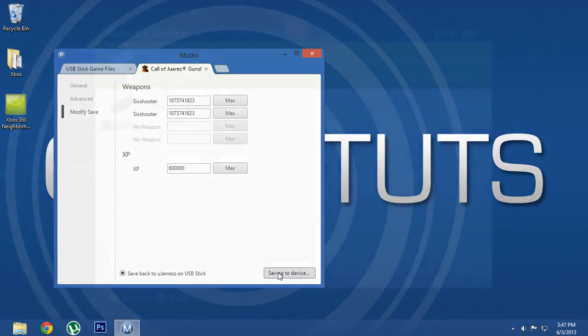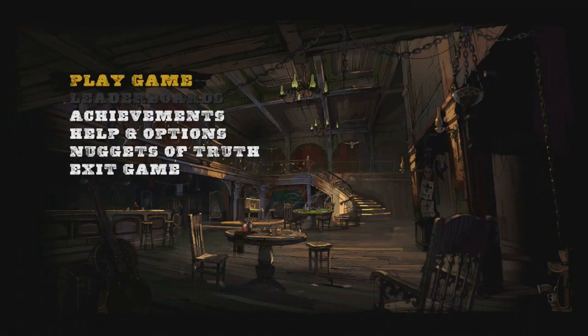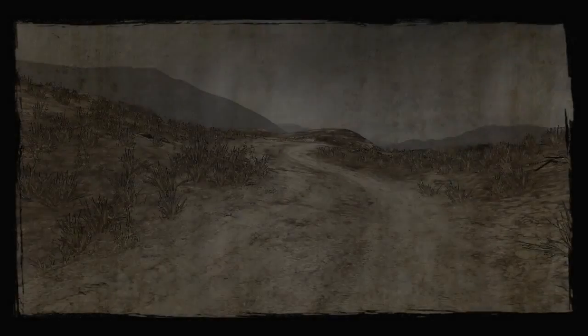Then you'll want to click save changes, close it, chuck your USB stick back into your Xbox, and then it's as simple as that. You'll have it in a matter of seconds.